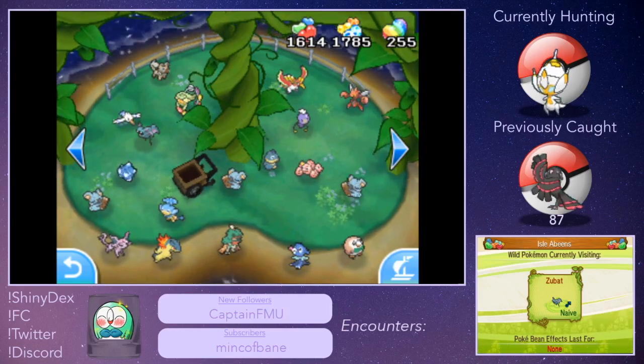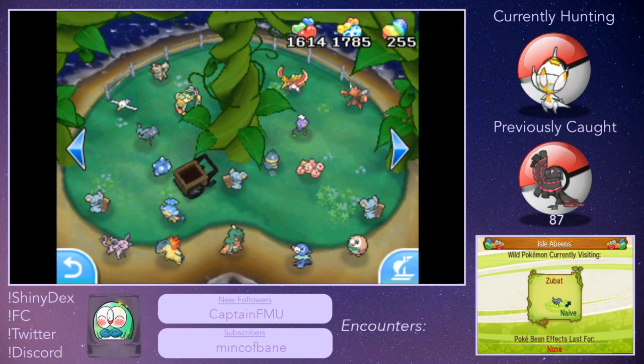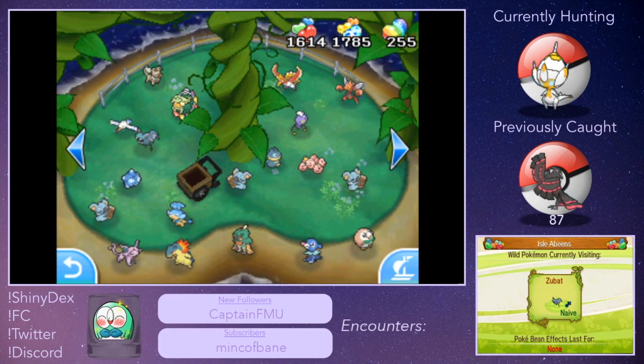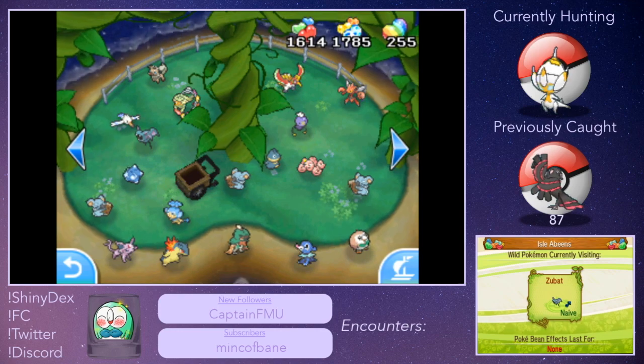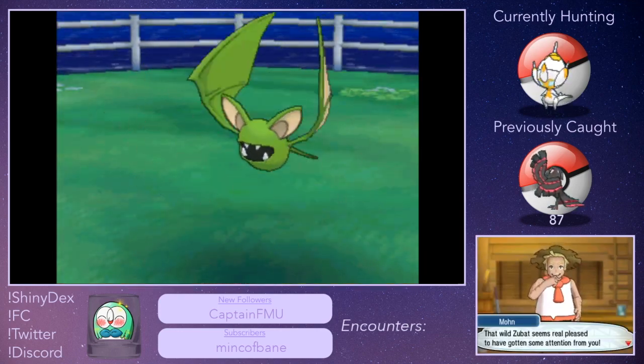Hello everybody, theallo8 here. I'm sitting here playing Pokémon Sun, getting ready for the next hunt in my shiny alphabet challenge, when I go in to check PokéPelago and I see that I have a Pokémon here in the Isle of Beans. I go to click on it and I see that it is in fact a shiny Zubat.